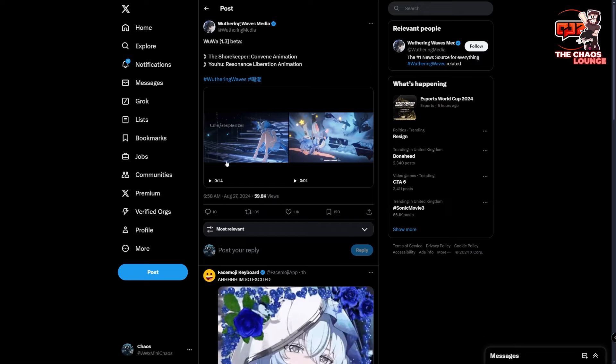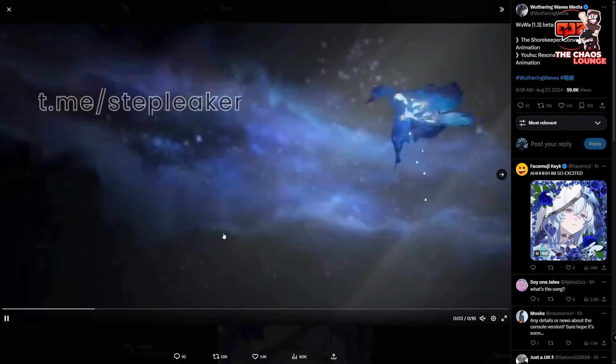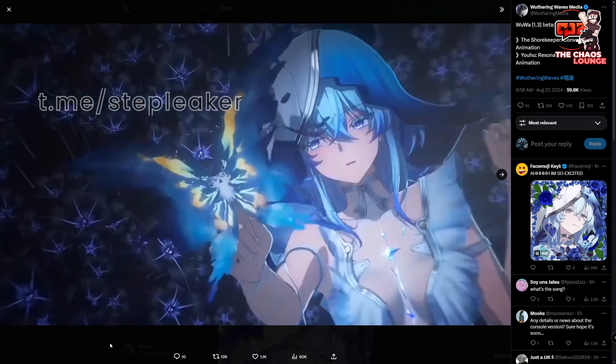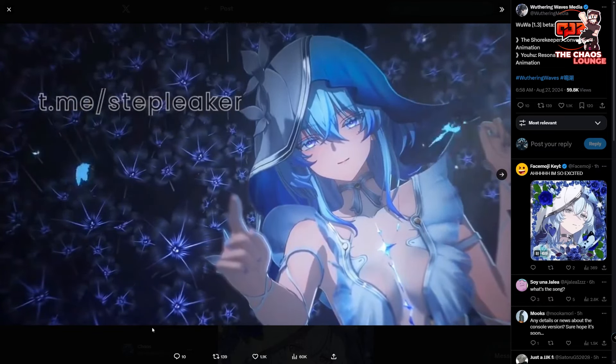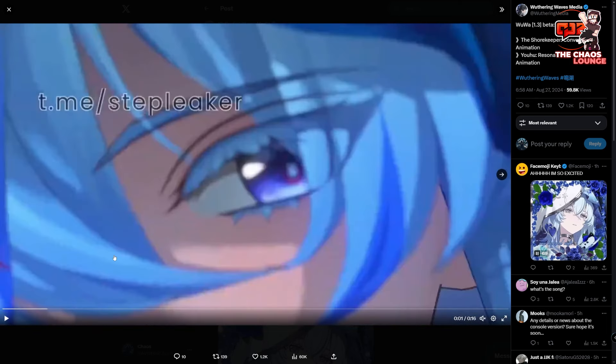First of all, we're going to look at the Shorekeeper Convene animation. This is the Shorekeeper Convene animation — there's her butterfly. Honestly, she's such a pretty character. It's crazy that she's not Glacier; it's weird that they made her Spectra with this kind of design, but it is what it is. She's such a stunning character and that was a really nice animation.